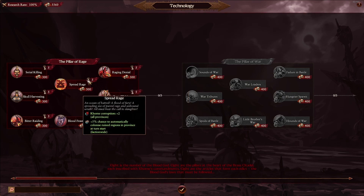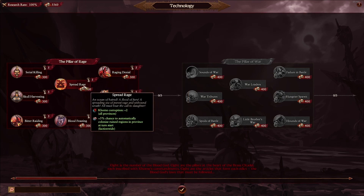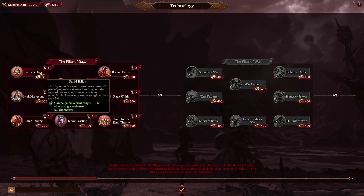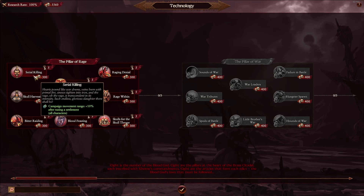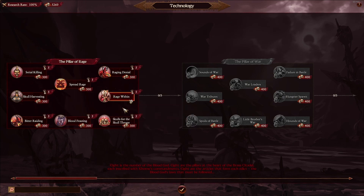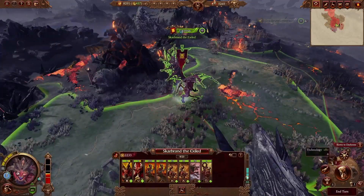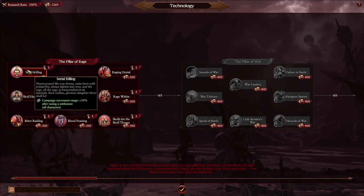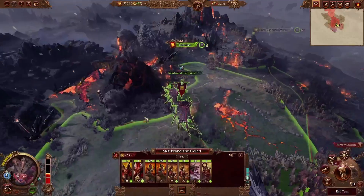Corruption has a 5% chance of auto-colonizing ruins, which isn't bad, but I still don't think it's really worth it. There's movement range at 10% after razing a settlement. I think we're going to go Serial Killer. Should I go Rage Within? I don't actually have any Warriors right now — I do want to get some. So we're going to go for campaign movement range 10% when razing a settlement.